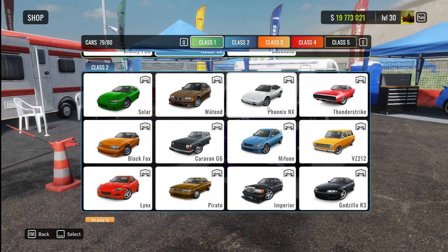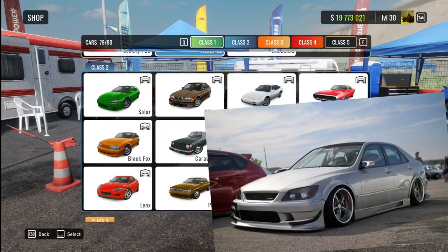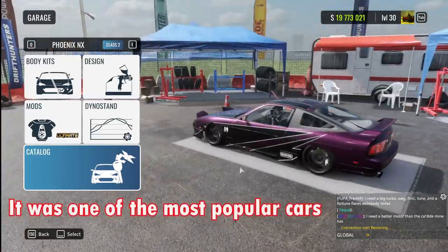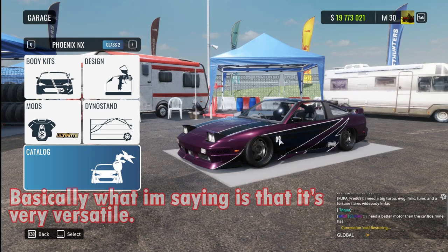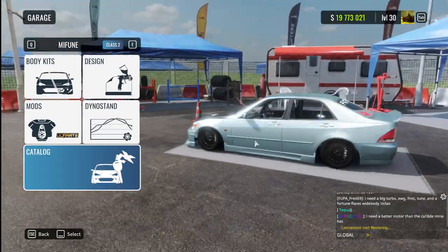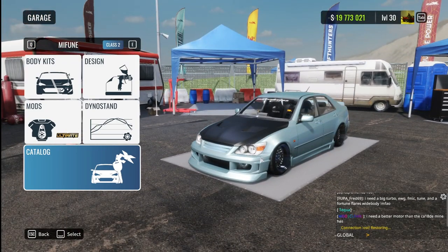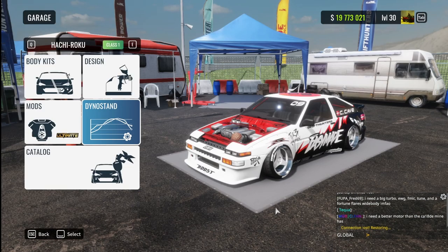Class number 2, we have the Fenix NX and the Mithium, which is the Nissan 180SX and the Lexus IS200 or the Toyota Altezza. The 180SX is the go-to car in CarX because it's a great all-around car and one of the fastest cars you can have. The Mithium, the Lexus IS200, is also a very good all-around car — I have it tuned as a slow, wide build and it works very well. I have a dedicated video about this car on my channel. Tune videos for the Fenix NX, Hachigo, and Hachi Roku will be available very soon on my YouTube channel.